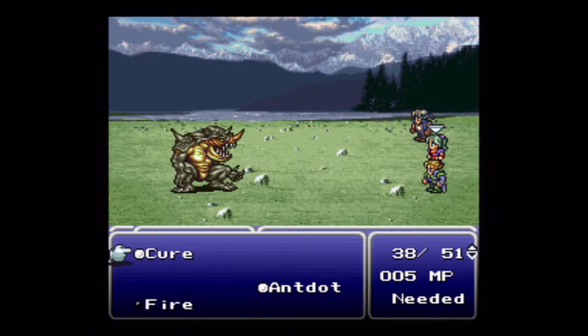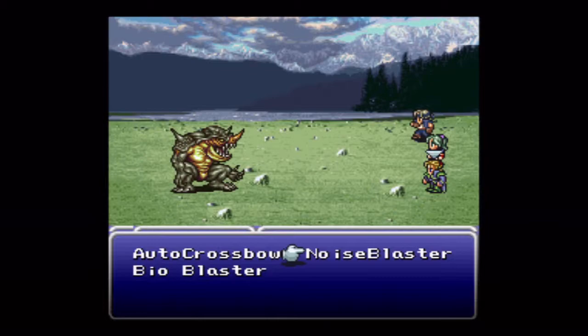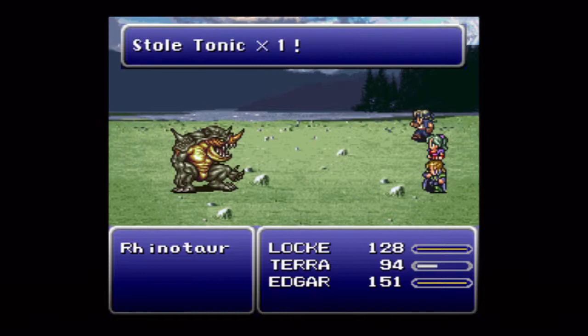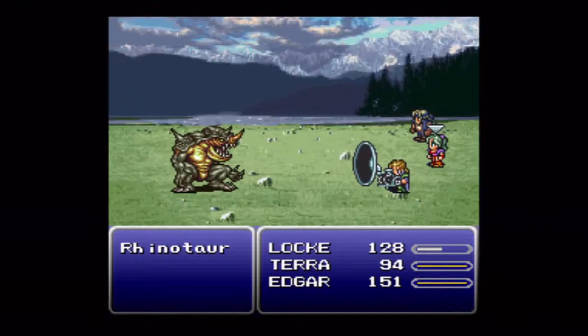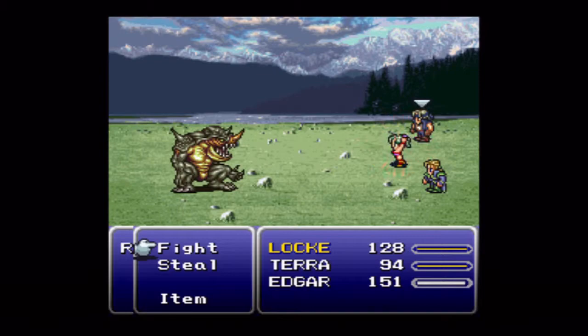And here we go — new enemy, no weakness: Rhinotaur! Let's burn him. We can steal something potentially useful from him. My favorite noise! We didn't get what I wanted. I just love that sound — I want to make a machine that makes that noise daily. I think they already do in the real world. If it's on eBay, let me know.